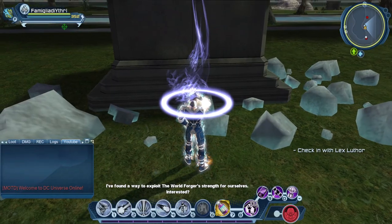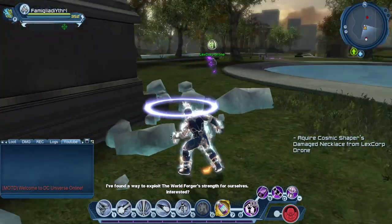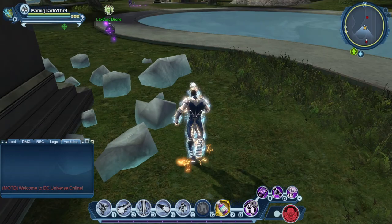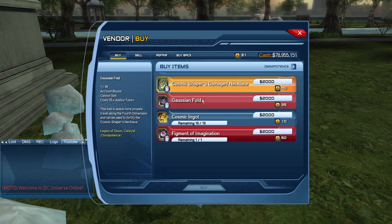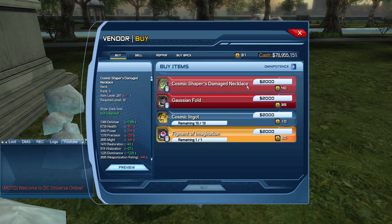You'll see one cosmic ingot, and that will open up access to the LexCorp bot vendor. The LexCorp drone will still be there, but you won't be able to interact with it if you don't have this mission completed. Once you do, you'll be able to access that vendor. On that vendor will be the OP Neck for 40 marks, the catalysts needed to level up for 35, ingots are 10 marks with a limit of 10 per week, and the figments are 50 marks with one per week.